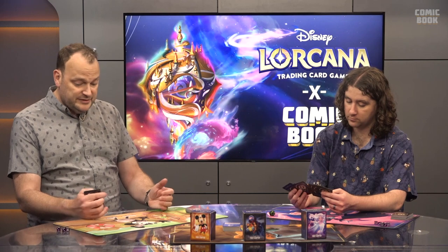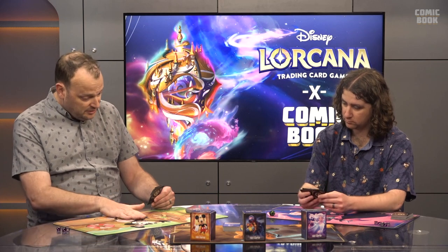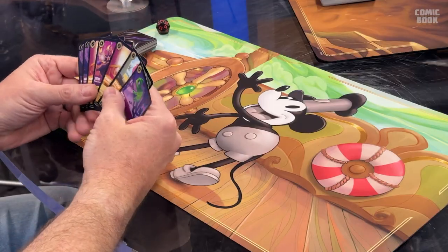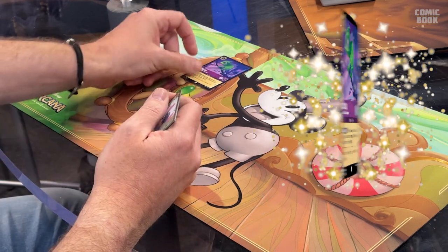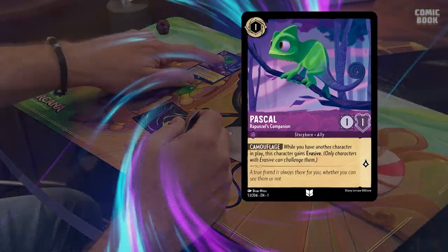Alright, I'm going to take my turn now — Ready, Set, Draw. I can't draw because I'm the first player, so I go straight to what we call the main phase. In the main phase you can do anything you want in any order. You can play one ink per turn. I'll take this Jafar card, show it to you — it's got the ink icon — put it face down as one ink, exert that, and play Pascal. He's really fun and is starting to blend into his own card.